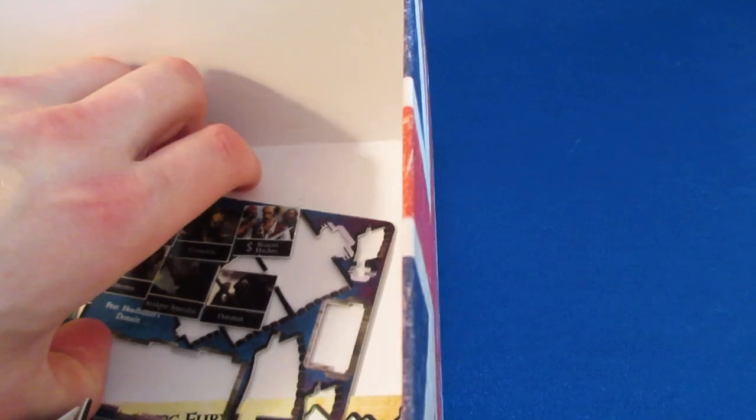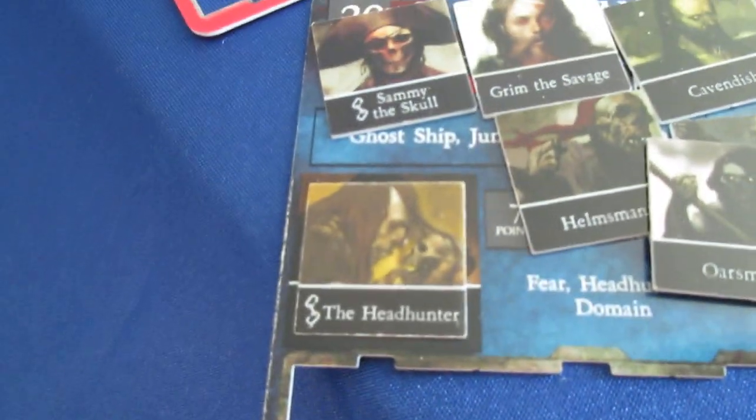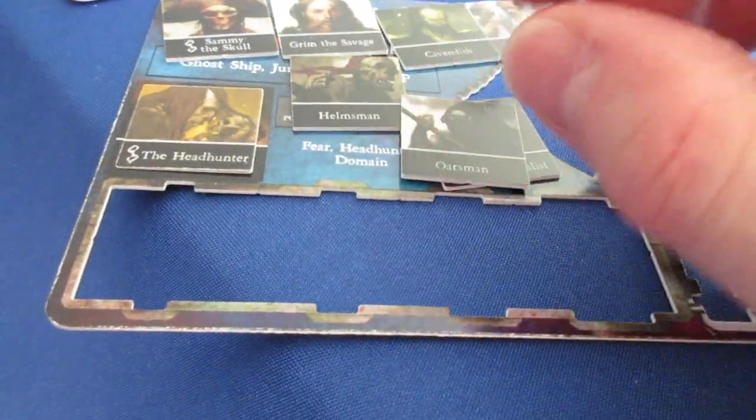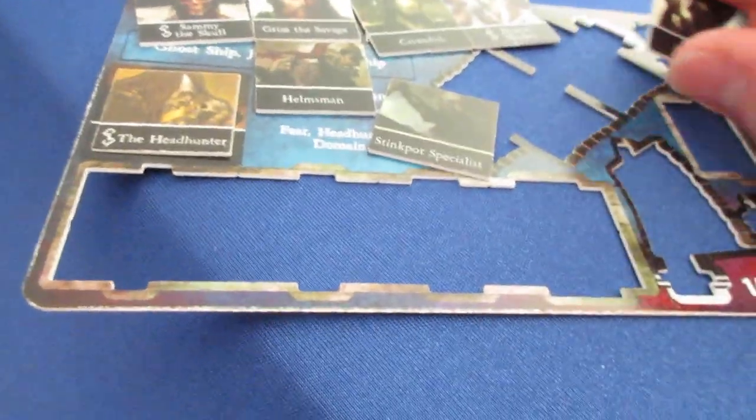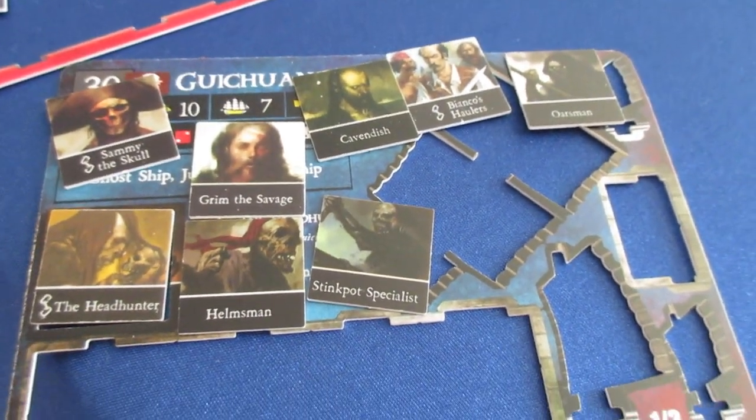The Guichuan is here at the bottom of the box, so it might be tough to extract this deck plate. I've already lost a crew — oh, I got it! The Guichuan was so used that it didn't come with the headhunter's actual crew chip. You can tell the color is different there — it's the same picture, but basically my Guichuan didn't come with a headhunter from DJC, so I'm using the South Chinese pirate one as a kind of semi-proxy. He has to be aboard the Guichuan per the treasure ship keyword.